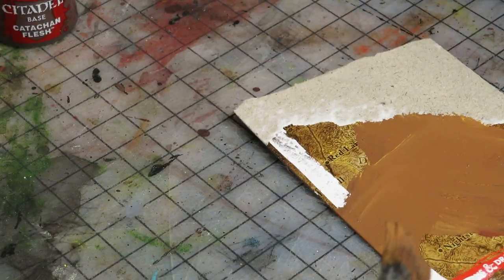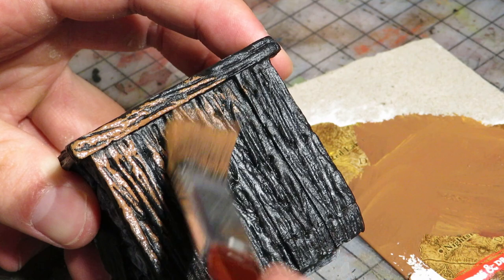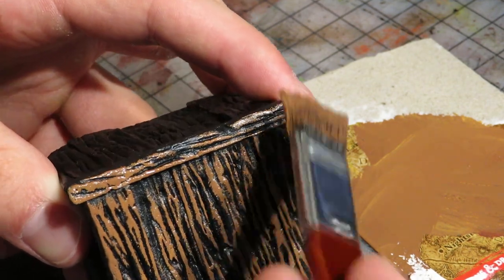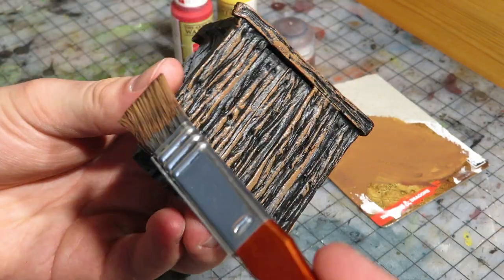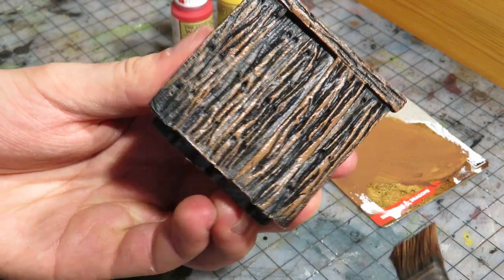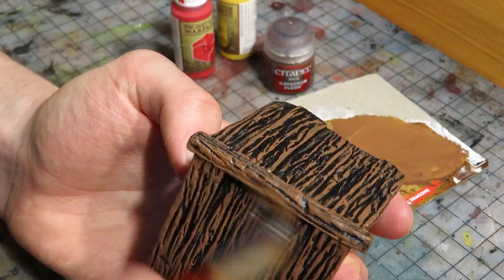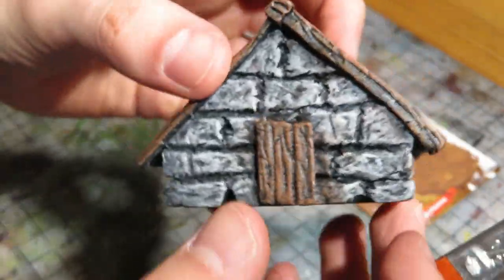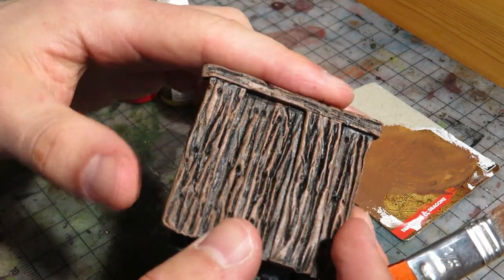I'll use this one to overbrush the black roof now. Yeah, that works quite well. This could perhaps be a bit more orange in color but I'm happy with this. It is certainly luxurious to paint buildings with these miniature paints. The coverage is very good.